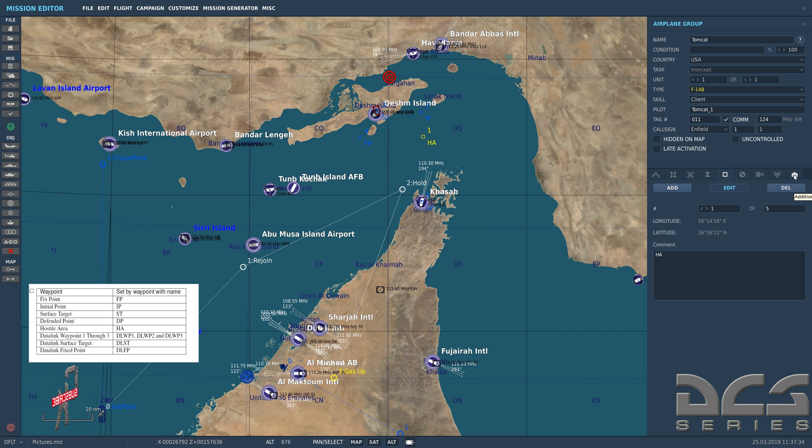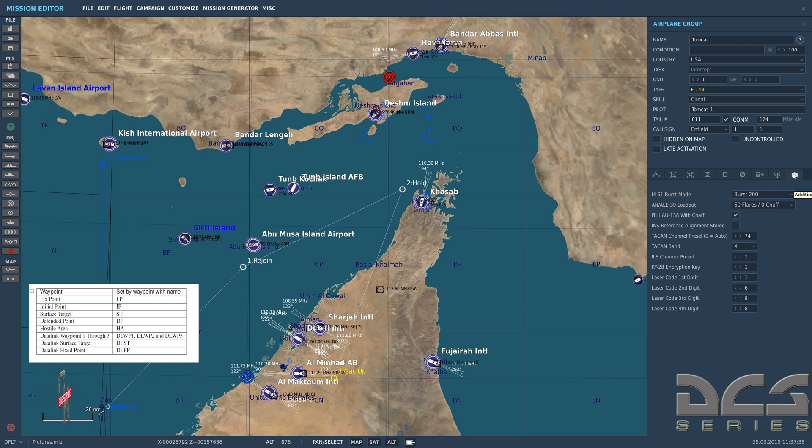The last thing is additional aircraft-specific editor options. You can have multiple aircraft in the group and select each unit individually. The first window sets your M61 burst mode — when you depress the trigger, the gun will fire 200 rounds and stop even if you continue to hold. You have to release and depress again for another 200. You can also set it to 150 or manual, where the gun fires continuously as long as the trigger is held.